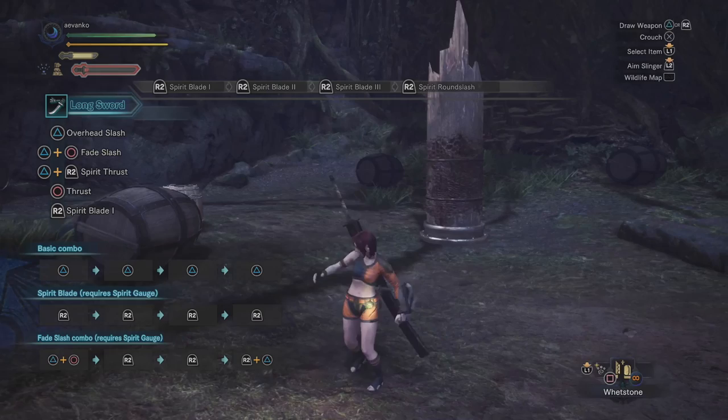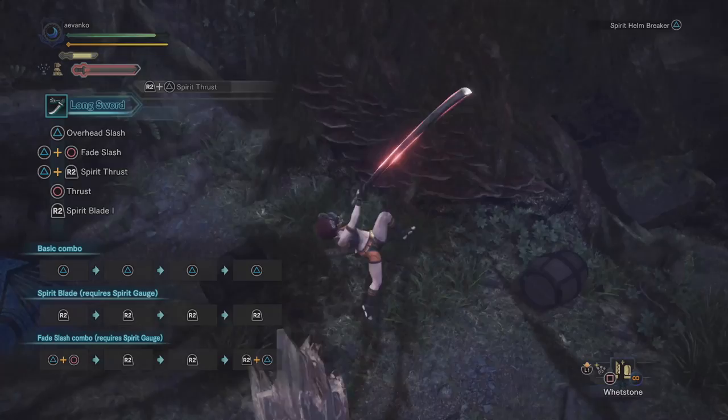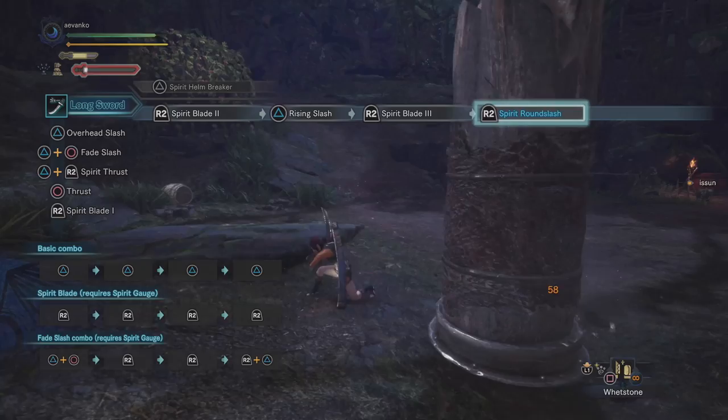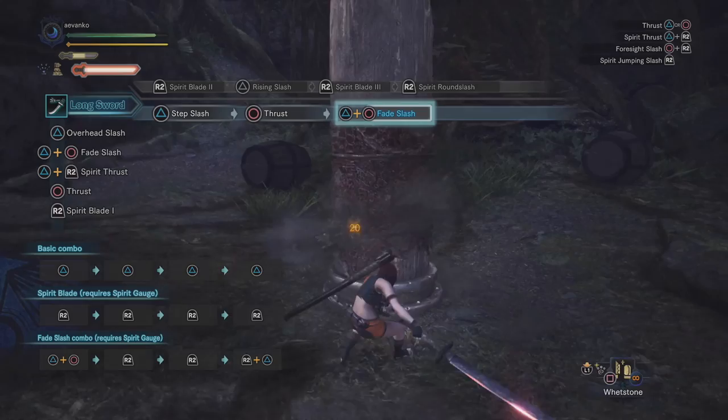Let's see the Spirit Helmbreaker one more time. After you do the Spirit Helmbreaker, you get a flashing gauge, which means that for a limited period of time, the buildup of Spirit Gauge is going to be much higher than normal. Take advantage of that charged state — by sneaking in just two attacks in the middle of the spirit combo, you were able to get to Round Slash starting out with nothing.